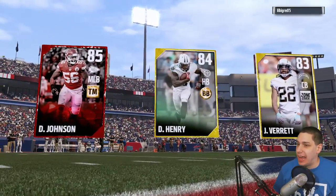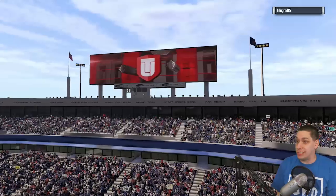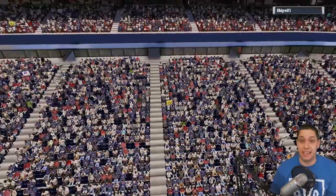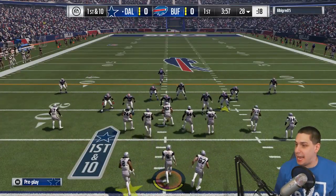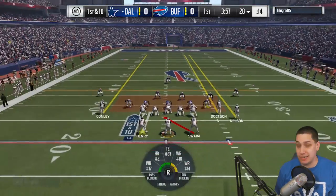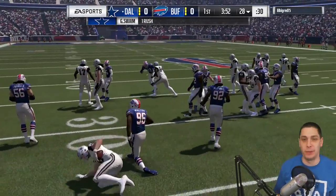Alright, let's go. There's our lineup — Derek Johnson, Derek Henry, and Jason Verrett are our best players. Our opponent also only has golds, so this could be a nice game. We actually have a possibility of winning this thing — our team is probably better than his, crazy as that sounds. We're going to start off with a run, but we get killed in the backfield on the first play, unfortunately.